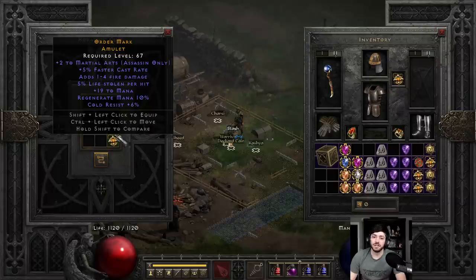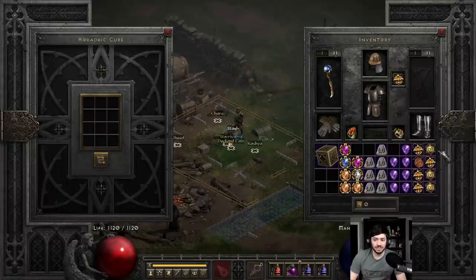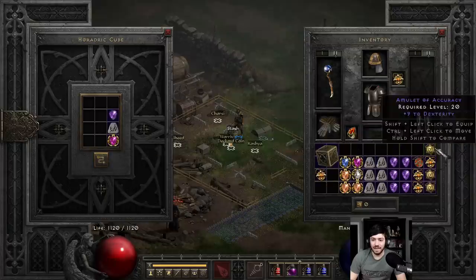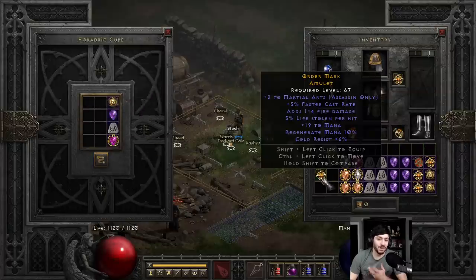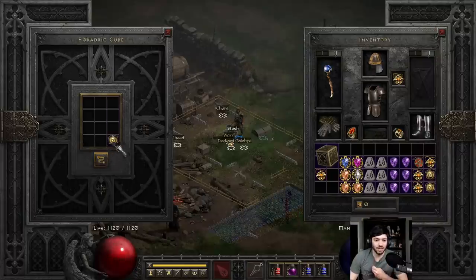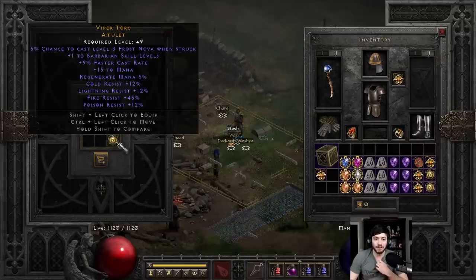Let's see it. 2 to marshal to start, with 5 FCR. And then you're also looking for whatever other mods as well — some nice resistances, life, and so on. Next roll: 1 to barb, 9 FCR. Nice resistances on that though — 12 all res there and 45 fire res.